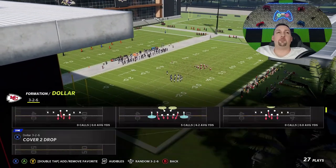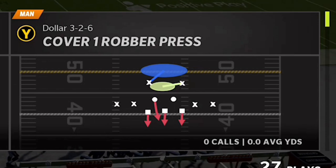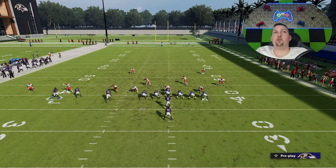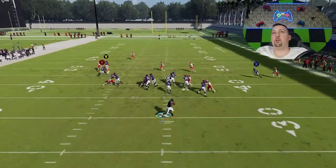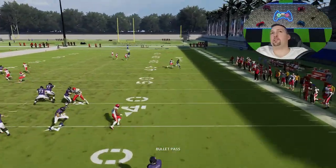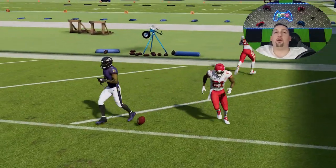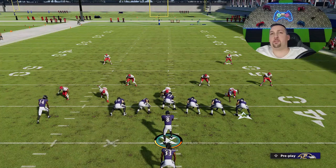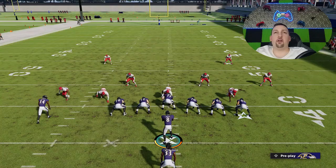Let's do man coverages — man cover 1 and man zero react the same. Let's pick cover 1 robber. Just like cover 2 on this play, you don't really have to make any adjustments, though I'd still do that motion. The B route is a really good man beater too, so there's no real reason to change it. You can see the Y route is still going to be a one-play touchdown. Cover 1 man is going to be one of the easiest ones. This defense home runs every single zone and every single man.